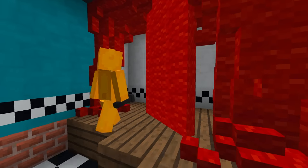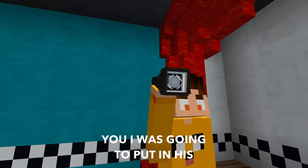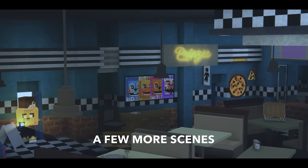I did all the recordings I needed. I put a curtain here that my character will literally open with his hand, raising the flashlight I mentioned. And here will be all the animatronic characters. I'll show you a spoiler of how it's looking, because we still have a few more scenes to do.